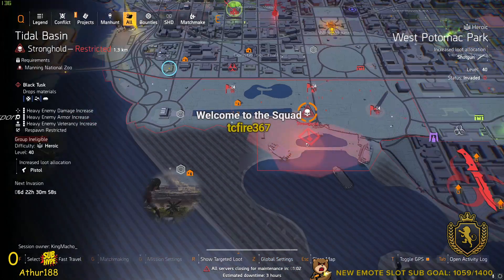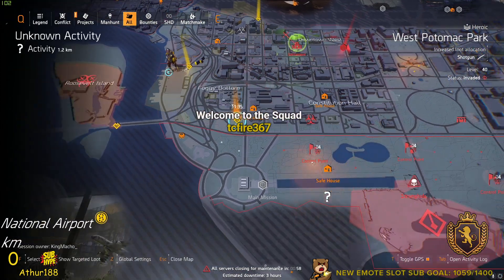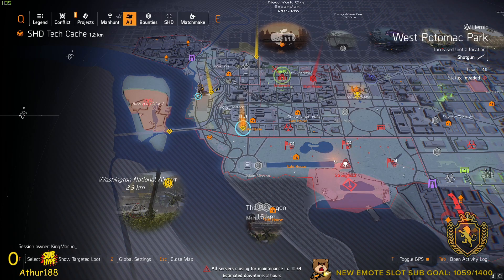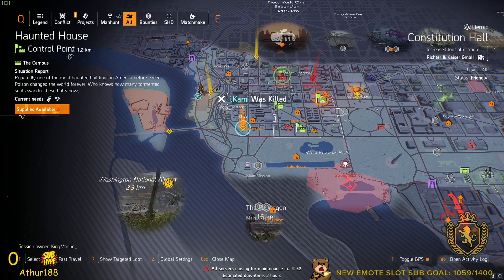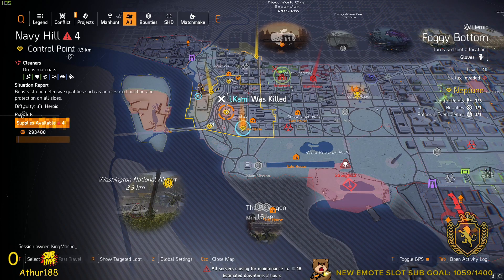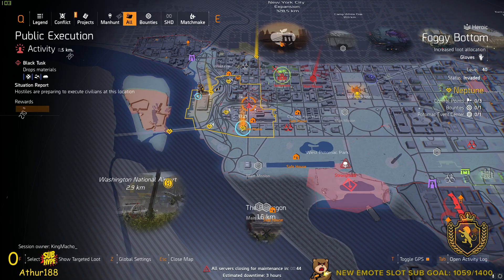If you don't know what area you're in, zoom out on the map and you can see the area names — like West Potomac over here, Constitution Hall here, and Foggy Bottom where I am right now. So you'll be able to find all the areas that way.